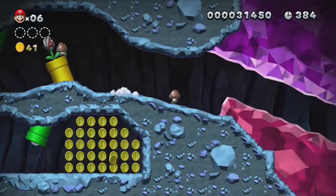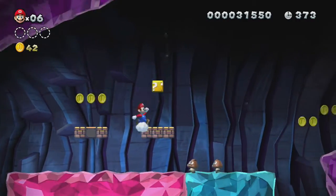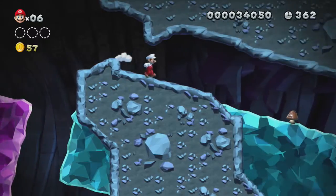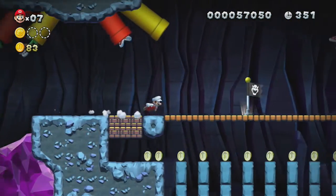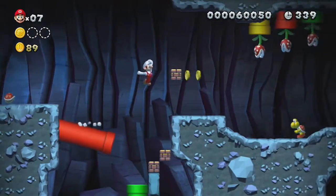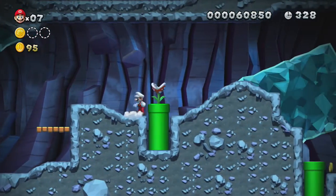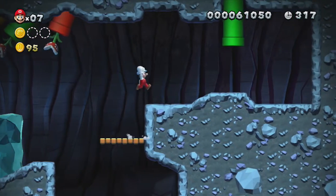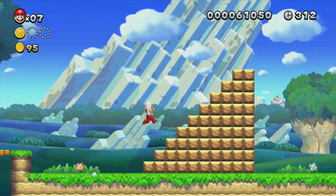This game introduces plane shifting, where the environment will move around you — you can really compare it to something like Super Mario Galaxy. Extra lives are nothing to be concerned about. If you activate one of those red rings, you'll get eight red coins to find, and after collecting all eight within the time limit you'll be rewarded with the recommended power-up for that level — for example, this one would give a fire flower, the first level gave us an acorn, and so on.